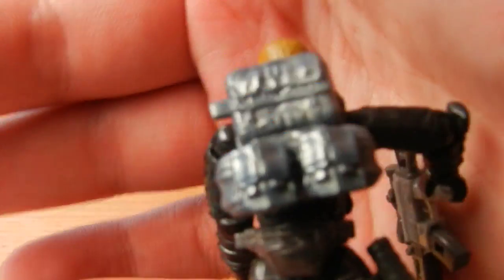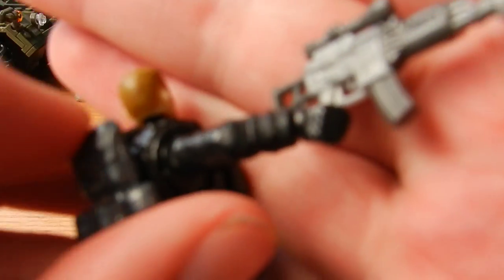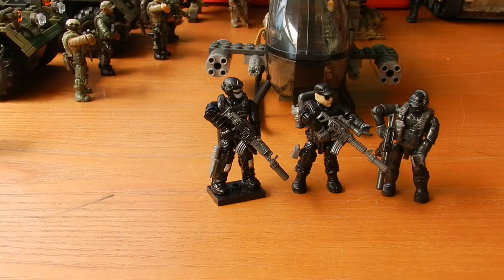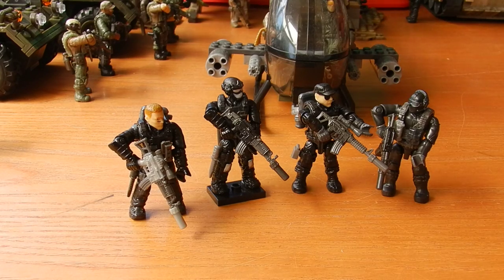And a bluish-grey backpack with two bluish-grey ammo pouches. Both him and the heavy have the kind of special elbow plates, which is kind of cool. There you go guys — that was a look at my custom Shadow Squad. I'm really happy with these guys actually. I think the all-black really works well on the Call of Duty figures, particularly when you give them different coloured accessories just to add highlights of detail here and there.